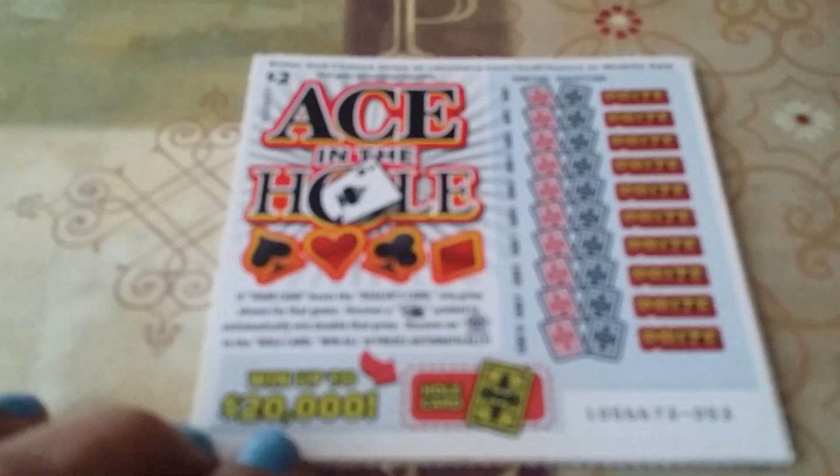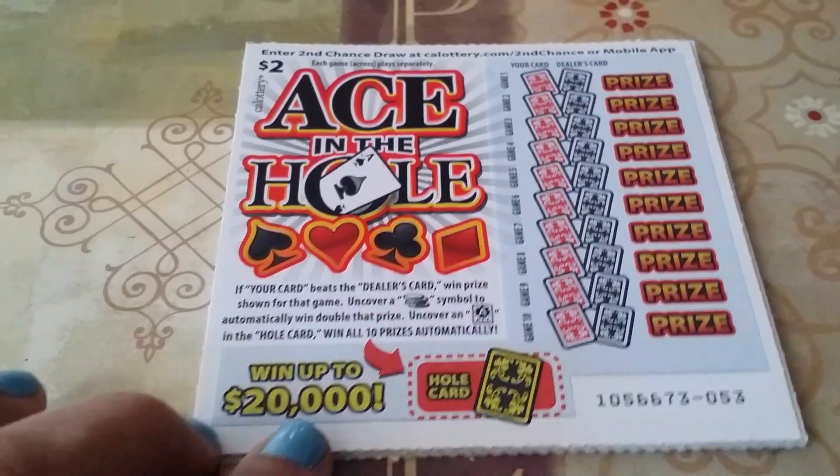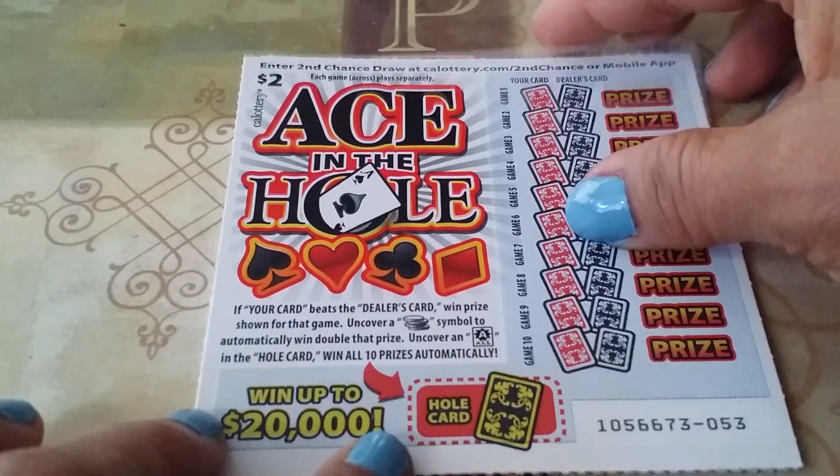So all we do is our card has to beat the dealer's card, and then if we get the ace in the hole card here, we win all 10 prizes automatically. We have tickets 53 through 57. First time playing it today on camera. Alright, here we go.